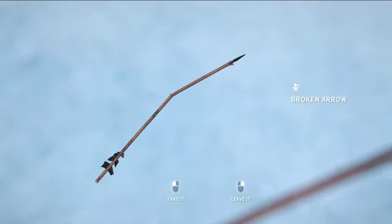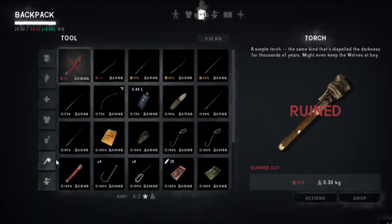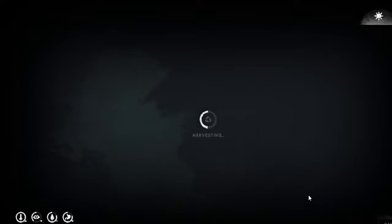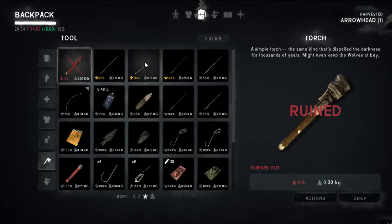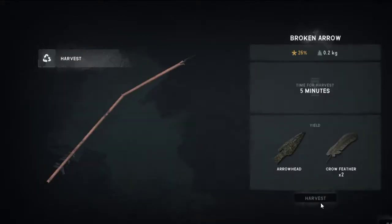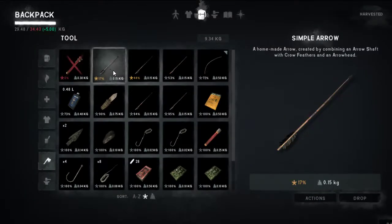One way out here, and this one's broken — this one's kind of handy. Does it show up in broken stuff? We got two broken ones. Simple arrow, broken arrow — let's harvest that one too. I don't want them to lose any more condition. We might as well harvest this one — it's going to break next time. And the rest of our arrows: 23 really good ones that haven't even been used yet. I think we're using up the low condition ones.